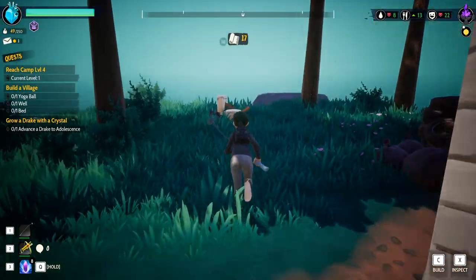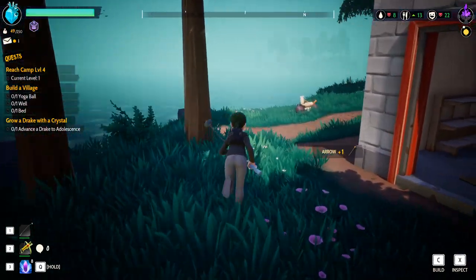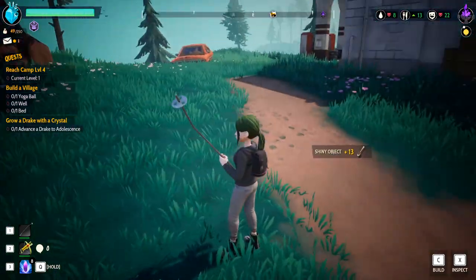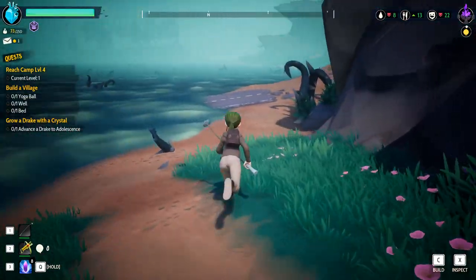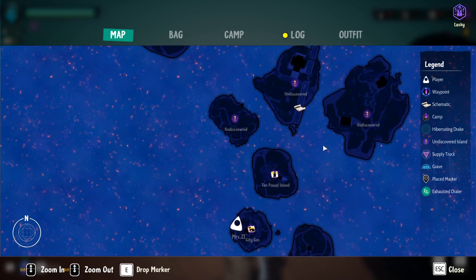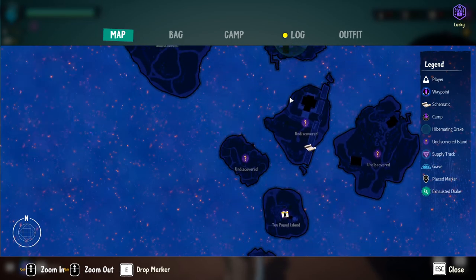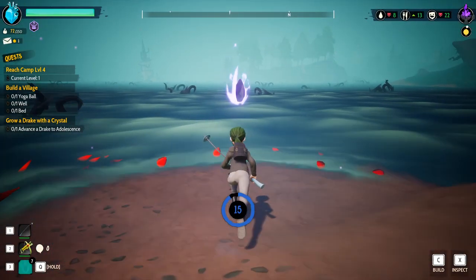We got a few more juice boxes, that's good. I really need to get that well set up or our things are probably not going to survive. I think I've gotten about everything on this island. Our next closest drake is this way — we're going to have to hop at least two more islands. Let's go ahead and use another crystal.